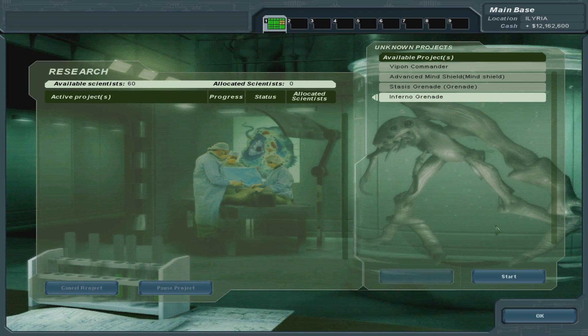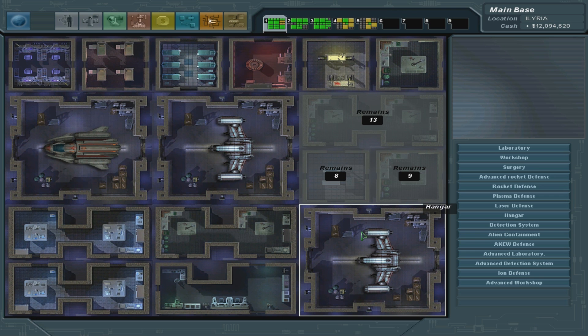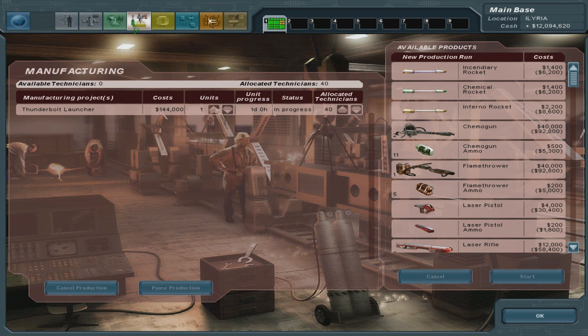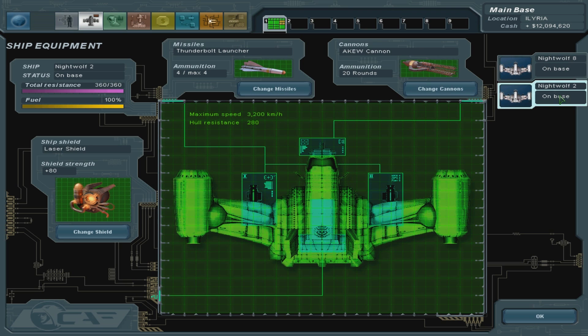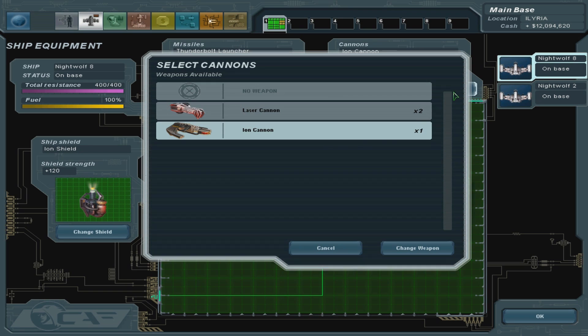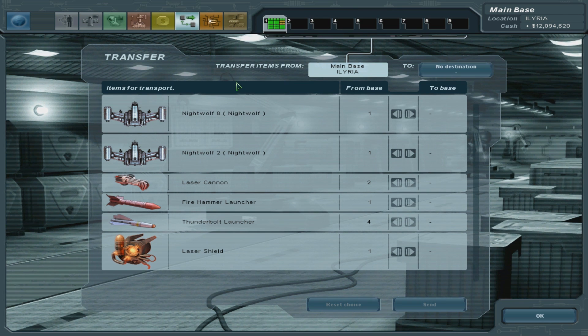Let's do the infernal grenade. And then we'll do the stasis grenade, which I'm guessing is like a stun grenade. Still making those bloody thunderbolt launchers. Thunderbolt. A Q cannon - yeah, I need to make more. I need to transfer these as well.